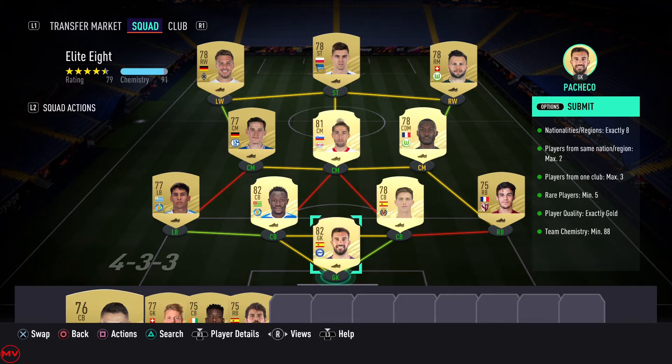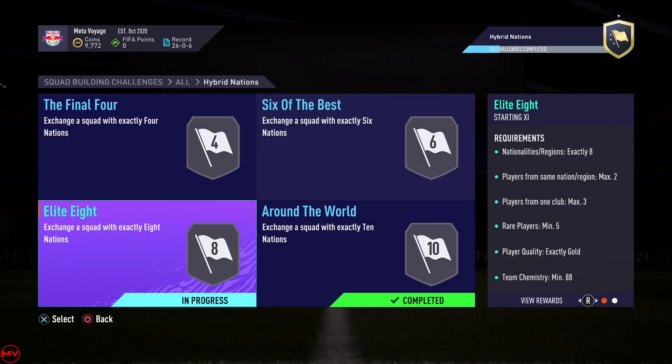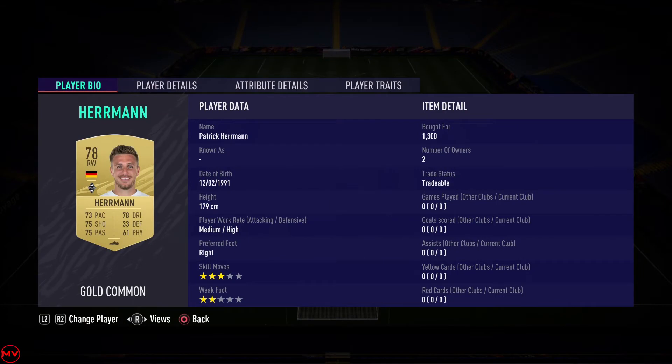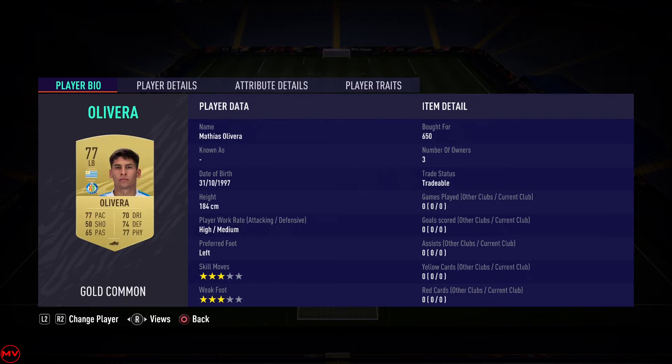This is our Elite Eight SBC part from the Hybrid Nations SBC. We're going to do just one part at a time. I'm going to go through it quickly - it's not very hard to do if you have some of the players in your club. Some of these players have loyalty, some don't. I'm just going to show you everything I bought and didn't buy, as well as the prices of each of these cards - it wasn't too bad.